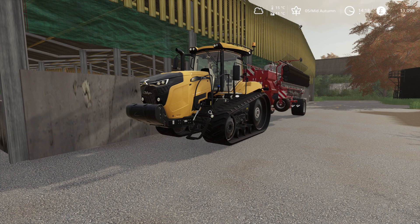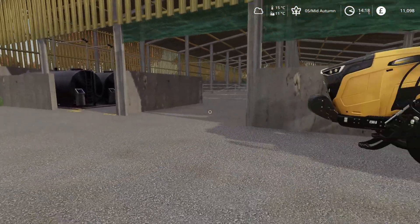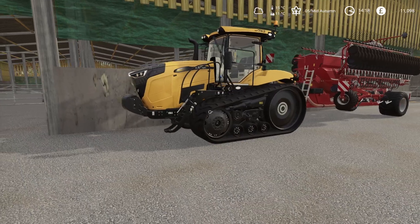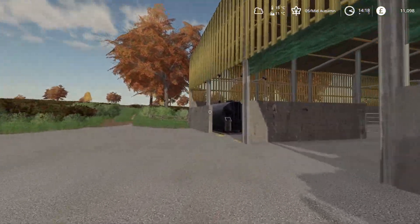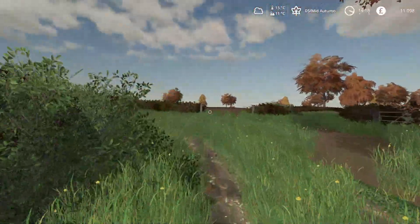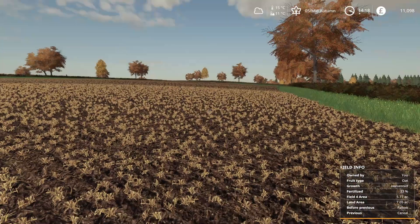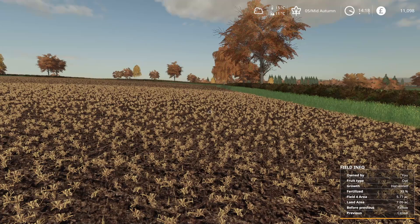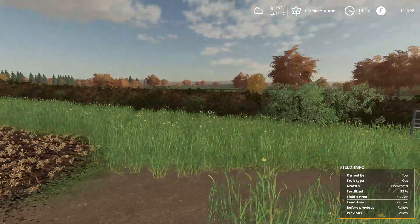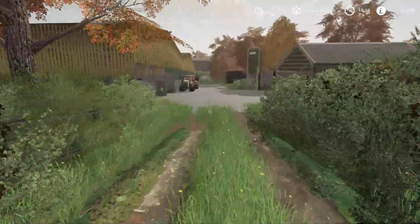Welcome back for episode nine on Bessie Beneath. Today's task is drilling the once previous oat field, but we're putting oil seed rape in that field now. I've already put one lot of fertilizer on the field. We'll direct drill it, then put another lot of fertilizer on top, and when it comes to the first growth stage I'll put the third and last lot on as well. We've got the Challenger all hooked up and ready to go.